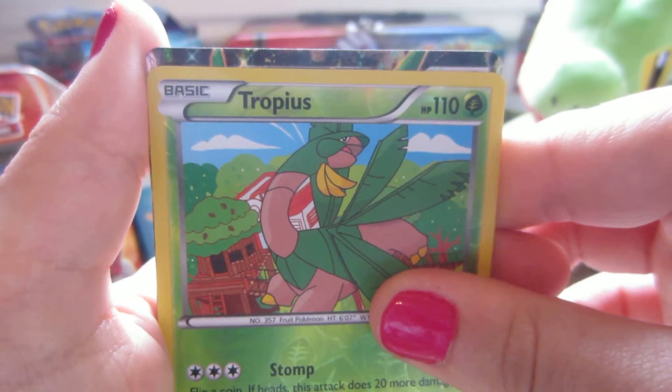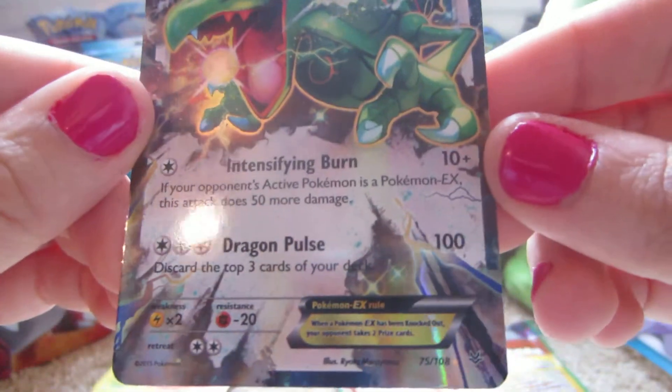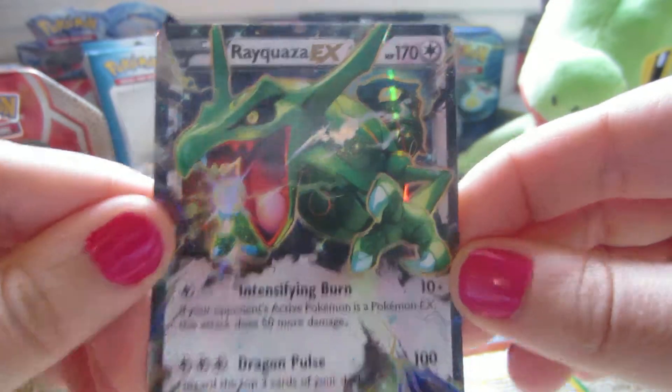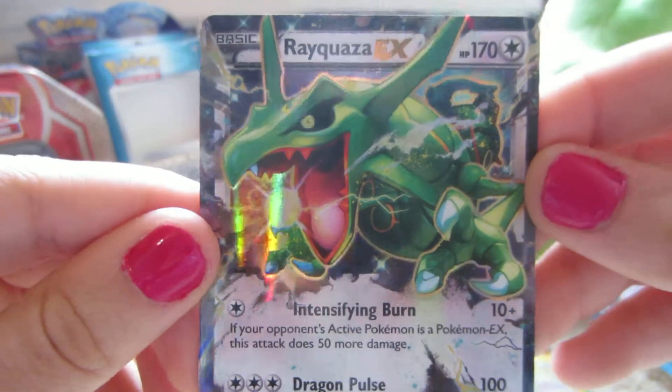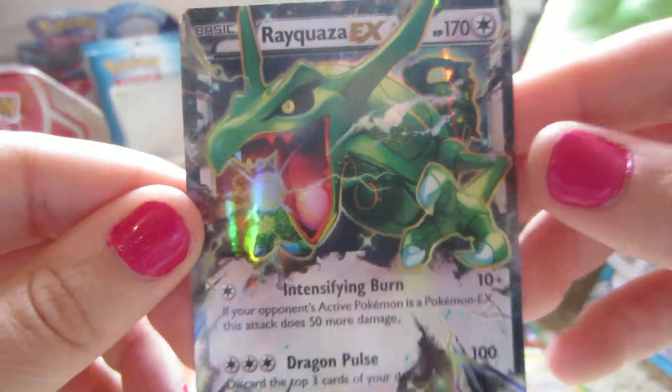And the rare is an EX. Oh, I think it's a Rayquaza — Rayquaza EX. Lovely, lovely Rayquaza EX. And it's a colorless type; I wonder why it's not a dragon type. Probably because they're going after the flying type, or they just want to make something different.